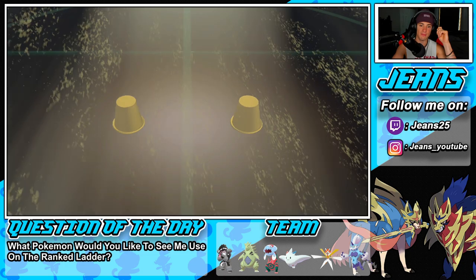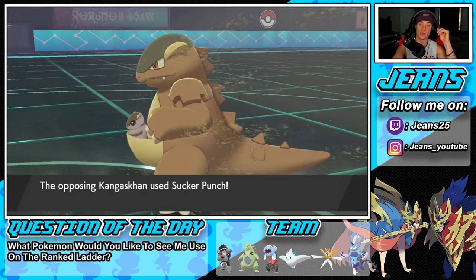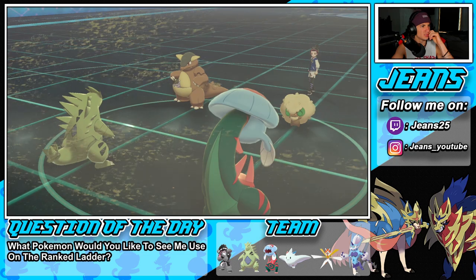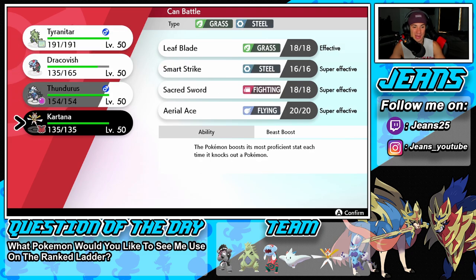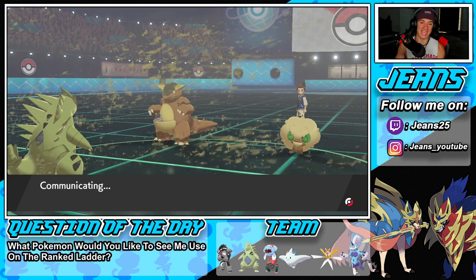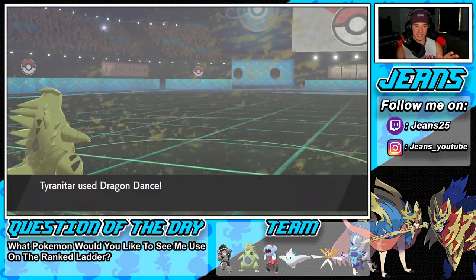Even with tailwind I feel like we still outspeed. He goes for switcheroo — takes off my mystic water and gives me an eject button. That's fine. He goes for sucker punch on me — I'm with that. Now my Tyranitar is getting off a free dragon dance. Let's bring out Kartana. With that free dragon dance — attack plus one, speed plus one — now I'll dynamax Tyranitar. I can go for a steel move to take out Whimsicott, no problem, and go after Kangaskhan.